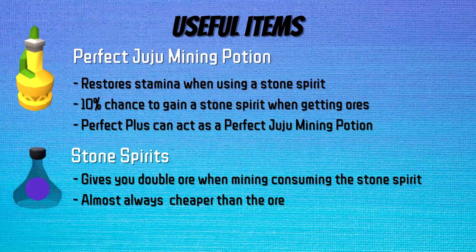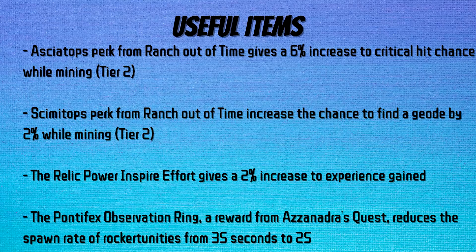One of the most important things to learn is the juju plus stone spirit combination. When you are under the effects of a perfect juju mining potion and a stone spirit is used, it restores your stamina bar. That means if you are able to mine an ore fast enough — before your stamina bar depletes — you can 100% AFK mine without worrying about stamina at all. This combo should be used whenever possible. If you're an ironman, use it as soon as you get the perfect potions; if you're a main, just buy a perfect juju mining potion from the GE.